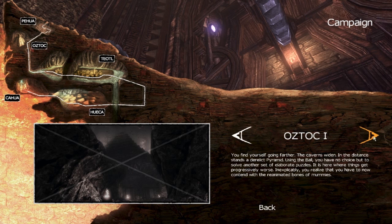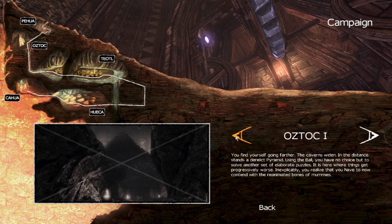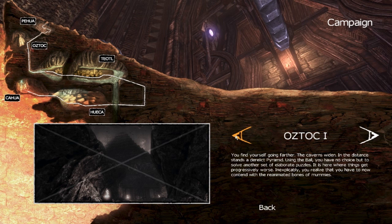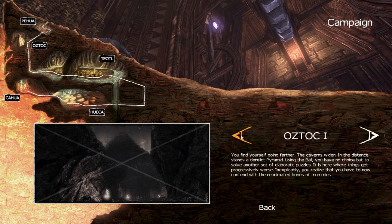What is this? You find yourself going further. The cavern widens in the distance. It stands a derelict pyramid — it's not just a regular pyramid, it's a derelict. Using the ball, you have no choice but to solve another set of elaborate puzzles. It's here where things get progressively worse. Inexplicably, you realize that you now have to contend with reanimated bones of mummies.